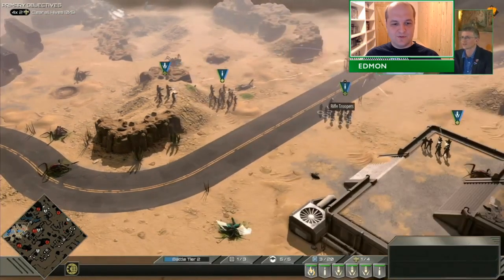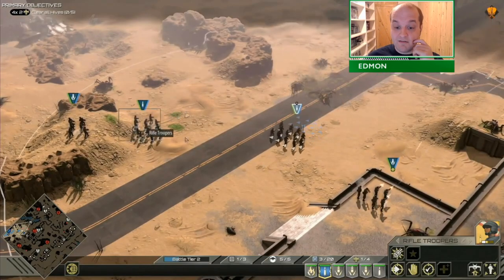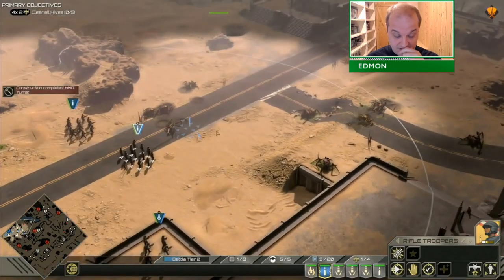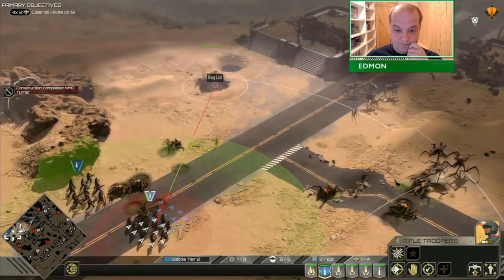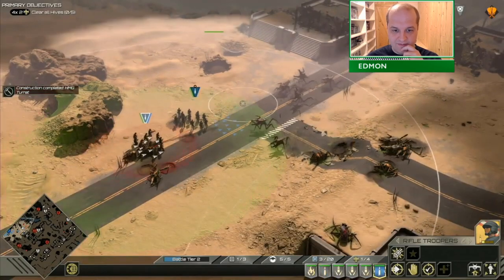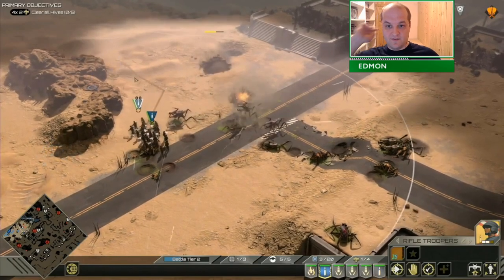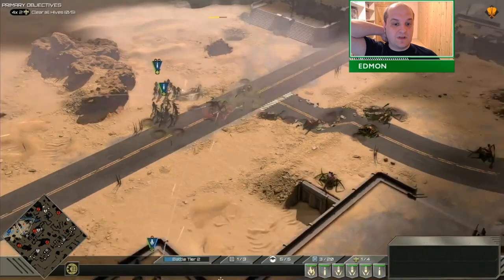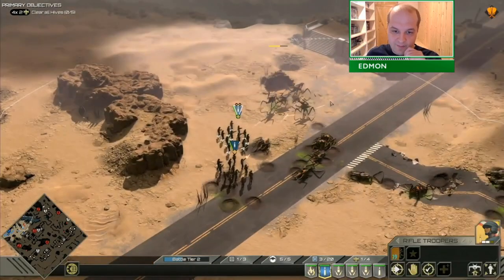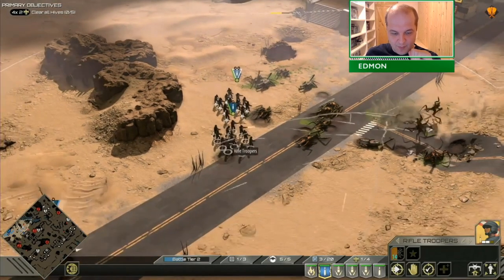I wasn't allowed to turret push. You get three kinds of turrets on this mission: MG turrets, grenade turrets, and rocket turrets, and you can build them on any solid surface. The road counts as a solid surface, and the buildings and fortifications all count as solid surfaces. But I was forbidden from any kind of turret pushing.